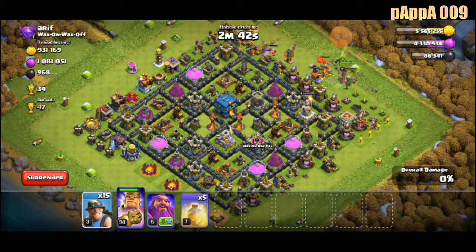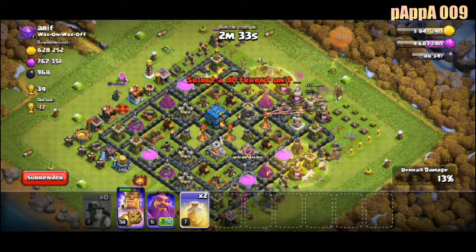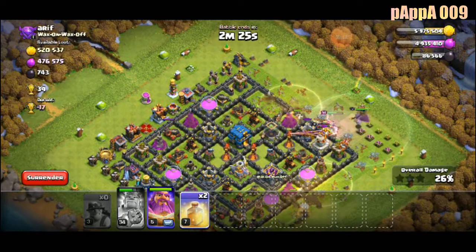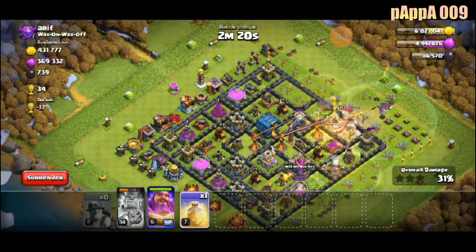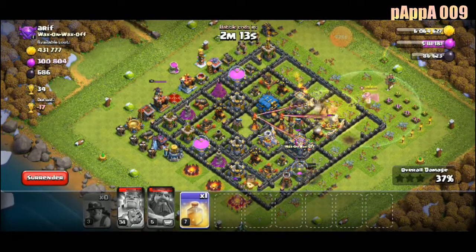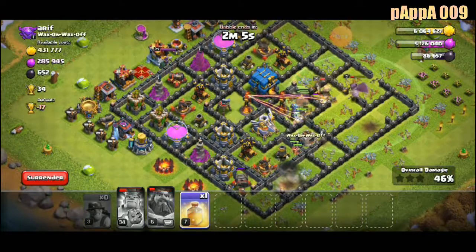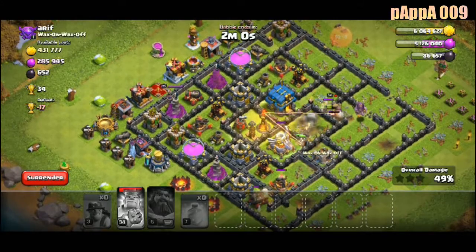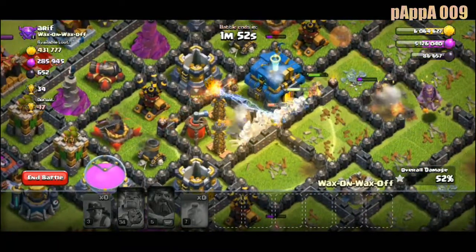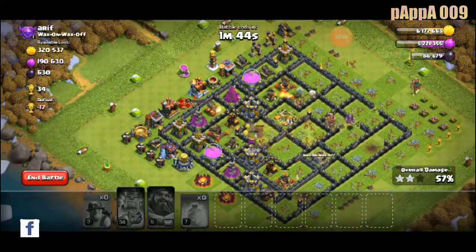Let's see how long it takes to get everything down. I forgot about my Grand Warden — but he actually works fine. There's no Scattershot either, which is a very positive sign. Oh my god, look at my miners, they're furious — they're huge!